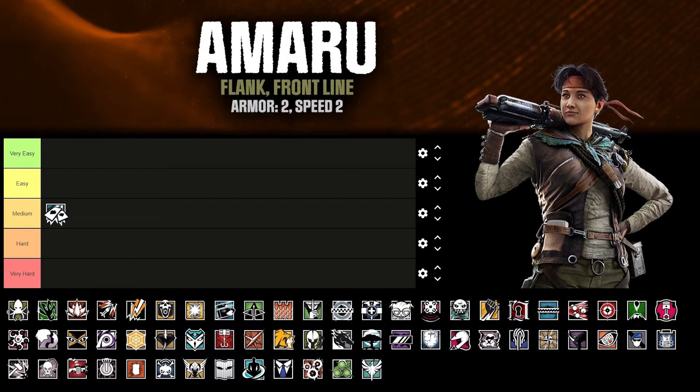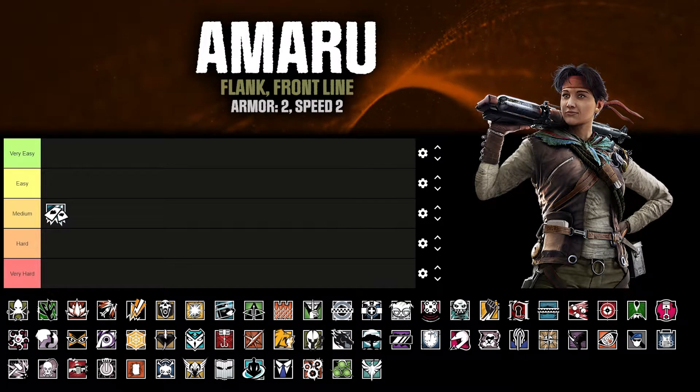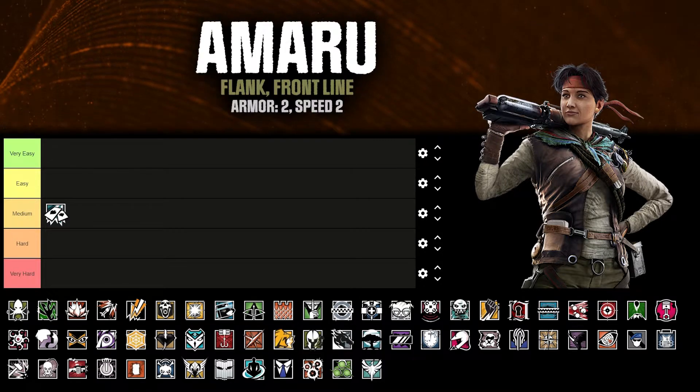We've got Amaru. She's got the Gara hook — as Ubisoft likes to call it — basically the James Bond repelling gun. Once you hook it onto things, you don't have to wait for it to climb up; it'll send you up there. If you're on the outside and want to get to the top floor, set your gun up, blast through the window, and you're up there.